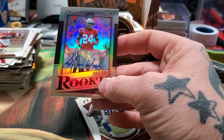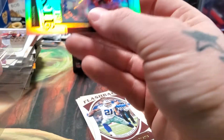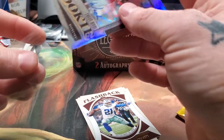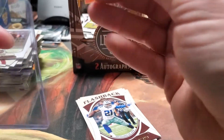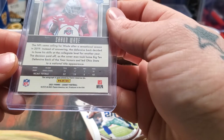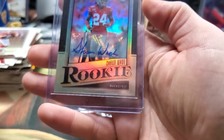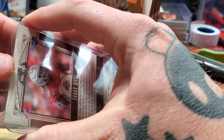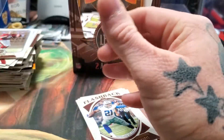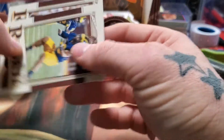Here's our other auto — Shaun Wade of Ohio State. That's a fat one so I need a regular-size sleeve. I know he's a defensive back from Ohio State but I can't remember what pick he was. His card says 'sensational season' stats on it. So there's our other auto — that's what I usually end up pulling, something like Shaun Wade.